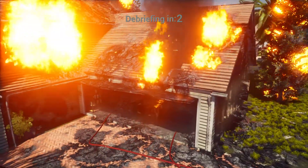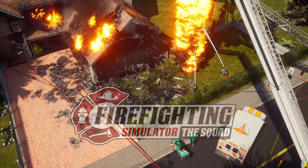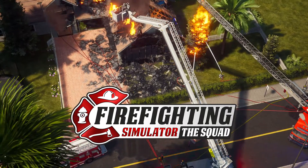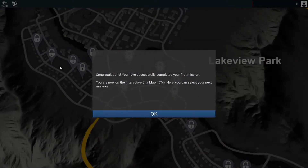Debriefing - our first achievement. And we're debriefed. Got a pan of the shot, the title card at the bottom - Firefighting Simulator: The Squad. Everything is calmed down in terms of sound effects, and that crackly noise - wow. Congratulations, you have successfully completed your first mission. You are now on the interactive city map, the ICM. Here you can select your next mission.